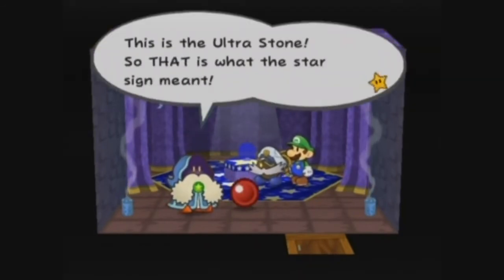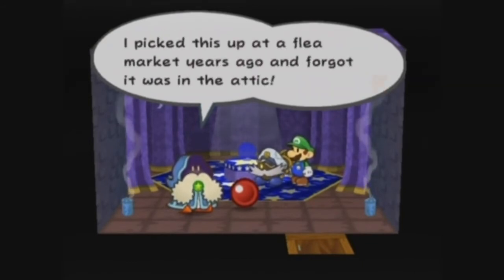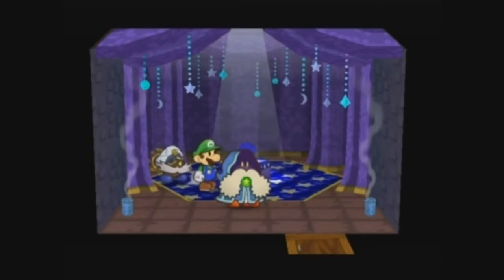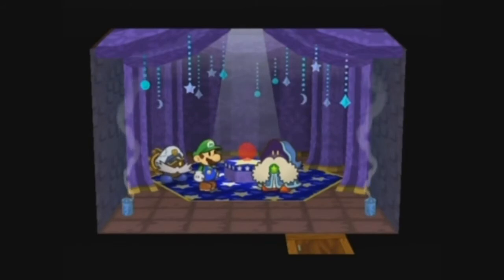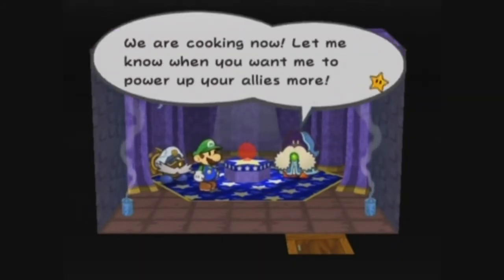This is the Ultra Stone, so that is what the Star Sign meant. 'I picked this up at a flea market years ago and forgot it was in the attic. With this, I can power up your partners even more.' Cool. We are cooking now. 'Let me know when you want to power up your allies more.'